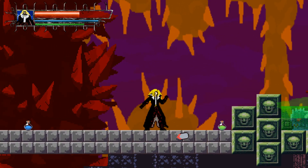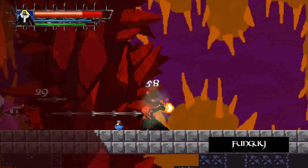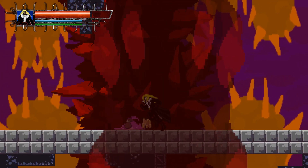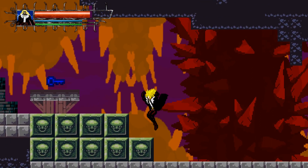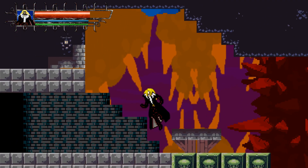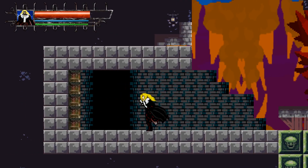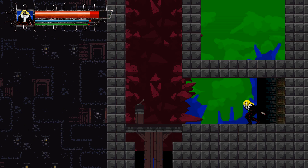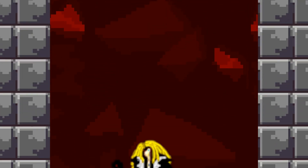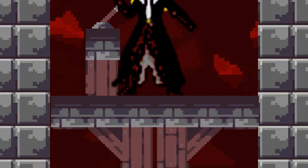These guys are all doing ridiculous amounts of damage to me, so that's what we're going to try to prevent in just a moment. All right, so this is the blue key. We came across the blue gate earlier, and now this is the blue key. It's in the southwest corner of the map here. So we're going to go in this door over here, and this door is actually an elevator. We're going to take this elevator and ride it to the top.